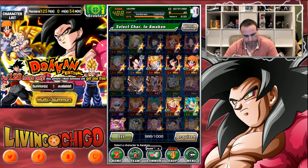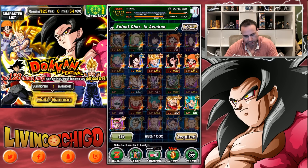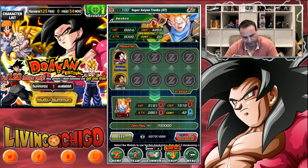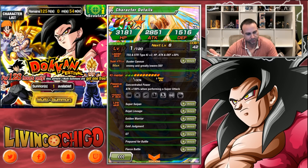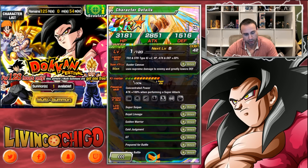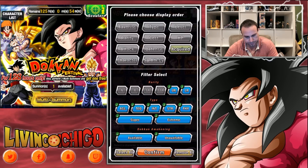So Trunks right here — we can Dokkan awaken him. Normally he causes supreme damage to the enemy and lowers defense, with attack plus 80% when performing a super attack. If we Dokkan awaken him, he causes supreme damage and greatly lowers defense. His leader ability is tech and STR type key plus two, HP/attack/defense plus 30%, and his passive gets boosted to attack plus 100% when performing a super attack. He goes very well on a Super Saiyan 4 Goku team.